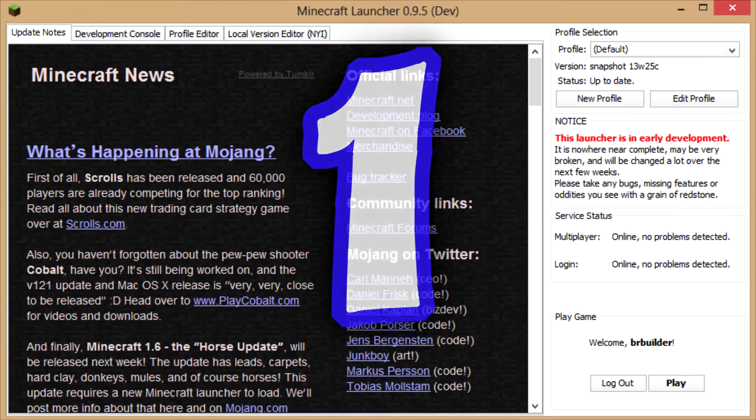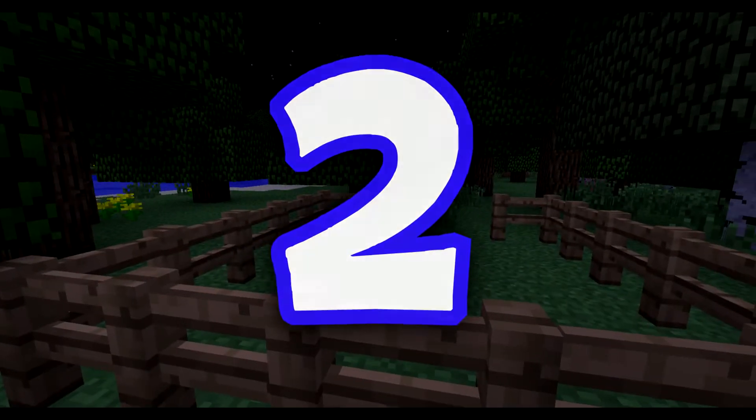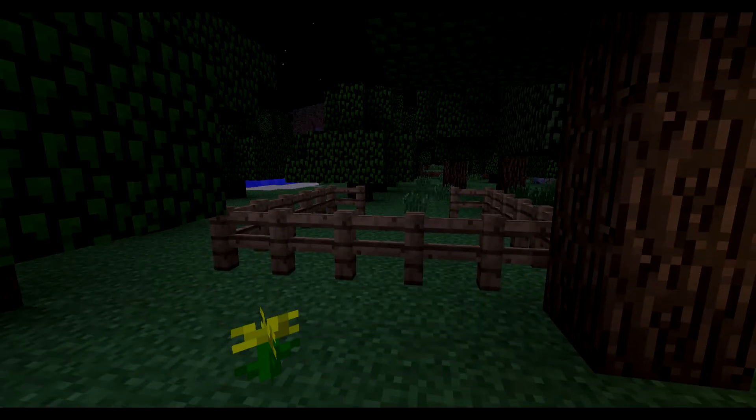At number one we have the brand new Minecraft launcher. On your screen you can see this is the snapshot version currently out — it might change when we're actually at the 1.6 update. But there is going to be a brand new launcher. I think you can switch Minecraft versions with it, but from the two seconds that I used it, it looks like a much better launcher.